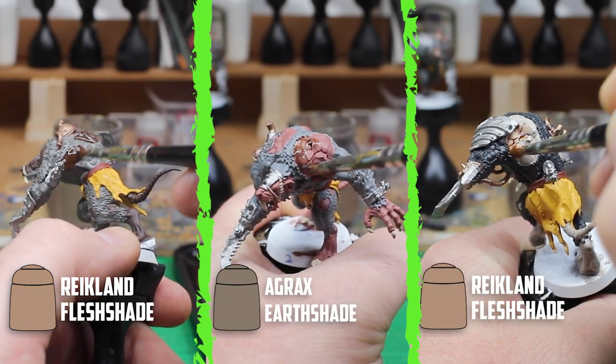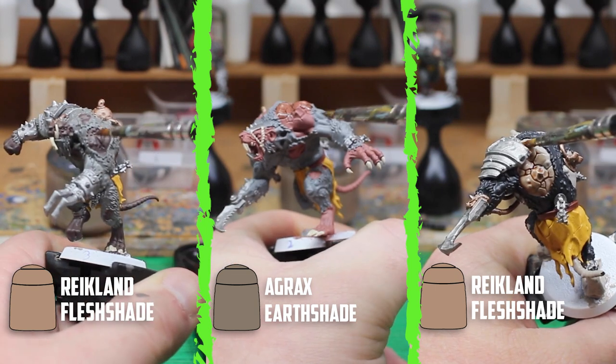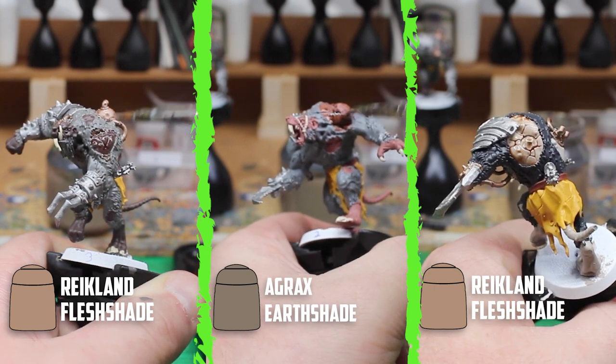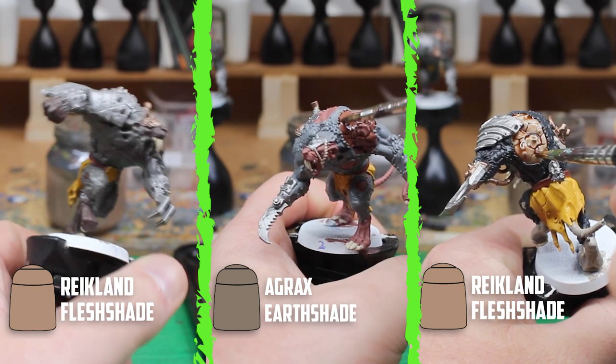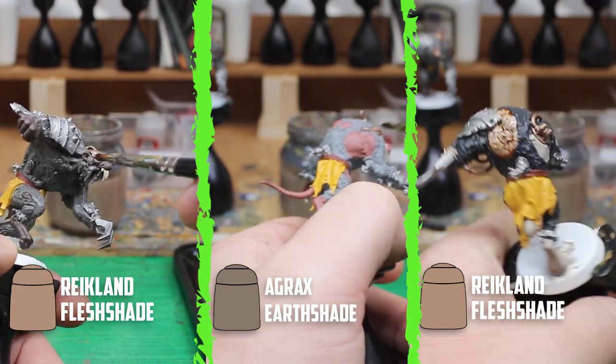With most of the base coats on, it was time to start shading the skin. I started off with Reikland Flesh Shade on the Rat Ogre with Rakkart Flesh. For the pink mid-tone ogre I went a bit darker and used Agrax Earth Shade. For the Catechin Flesh ogre I didn't want to darken it much more, so I went back to Reikland Flesh Shade and shaded it with that.